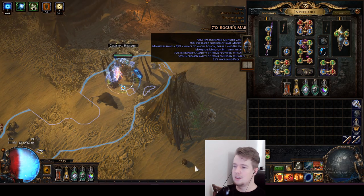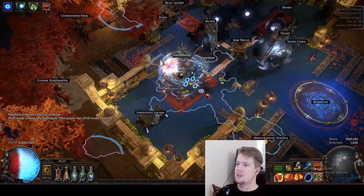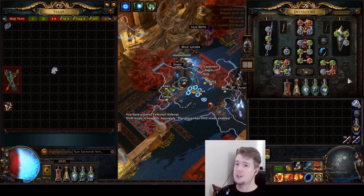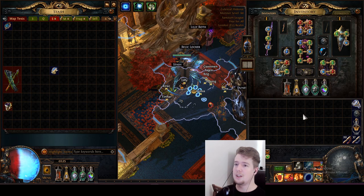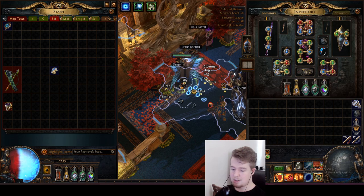Usually you would use something like Assassin's Mark, which we are currently not using. With the way Nimis works, we can use Sniper's Mark. The five extra projectiles we gain against rare and unique enemies don't count into the damage when they're going out, but they count when they're coming in. So we're getting five extra projectiles which is insane DPS. So we're going to count in 35 plus extra divines for the divine cost.